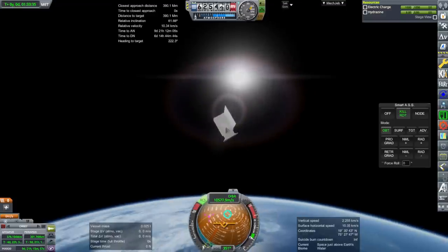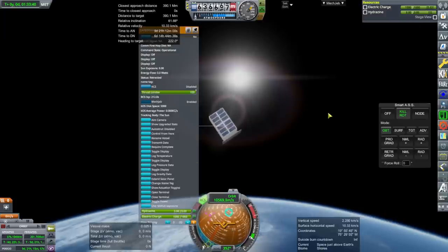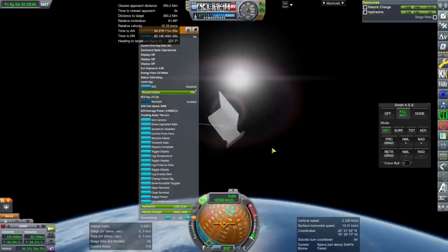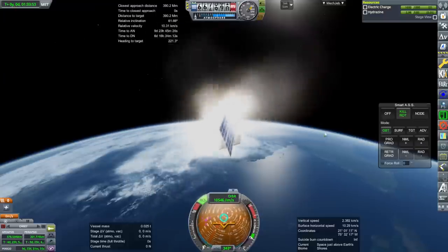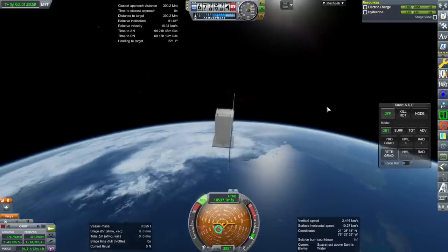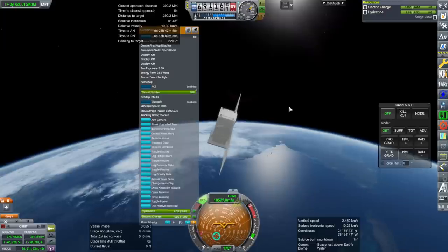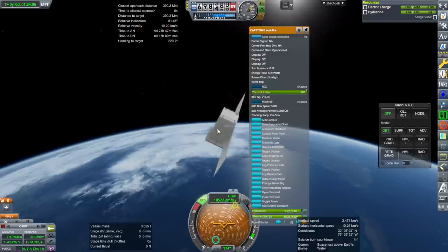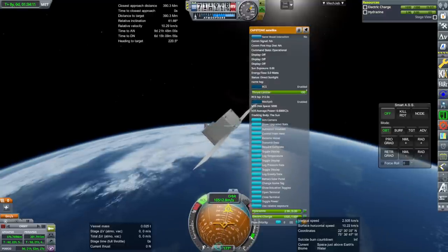It looks like we're recharging. Retracting the solar panel is consuming charge - I set it to 20 watts, I have no idea how much it's supposed to consume. When it extends, we recharge. The RCS thrusters are a little bit overpowered, but it looks like the solar panels are working the way they should.